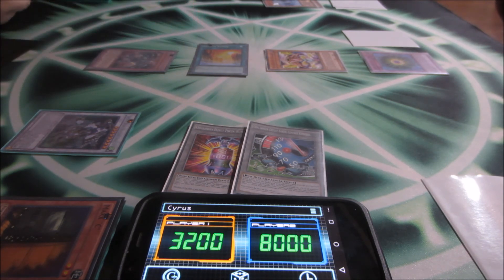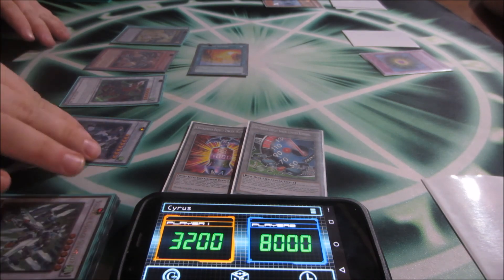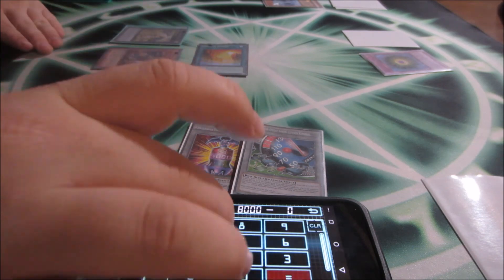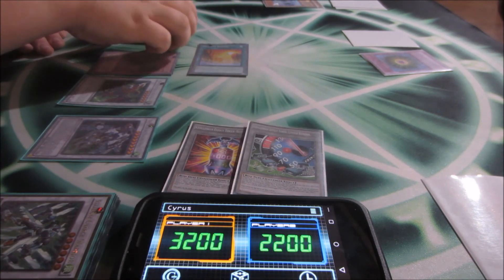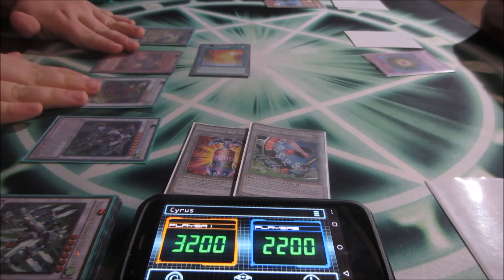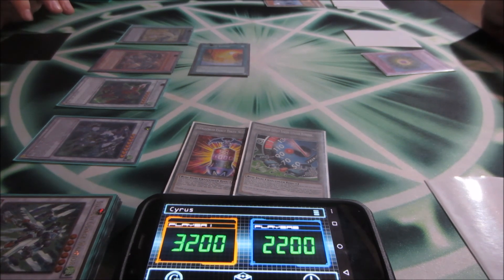M7 effect: detach materials. Darkness Metal effect: revive Gatorg. Enter battle phase — swing for three, swing for 28, M7 for game — M7 for 27, for game! Time Lords get OTK'd by Dragoonides — who would have thought? Thanks for watching everybody, see you later!